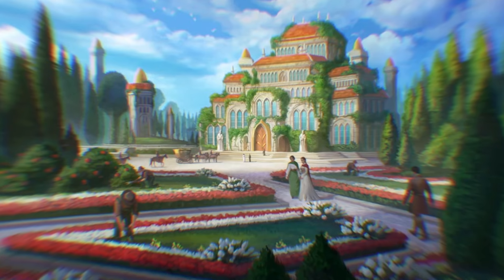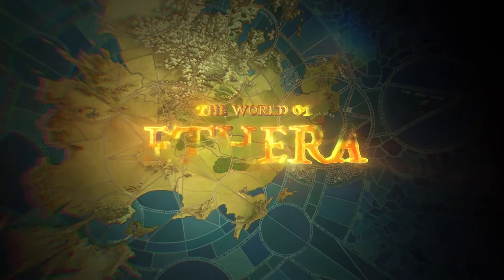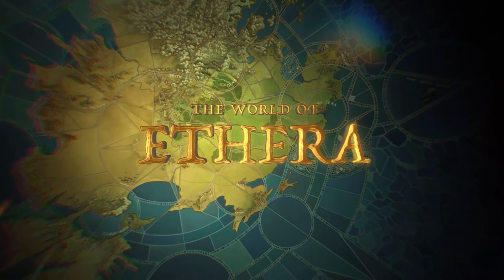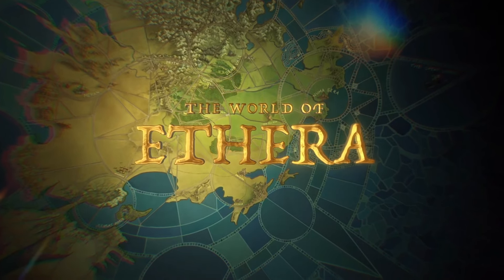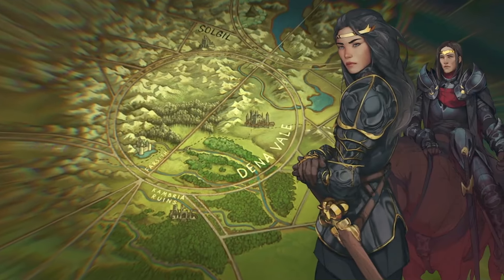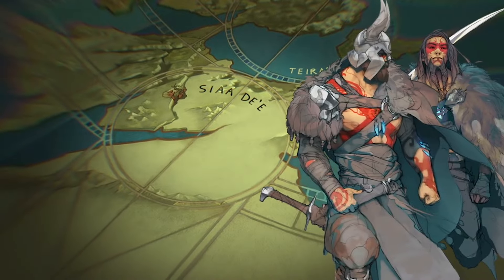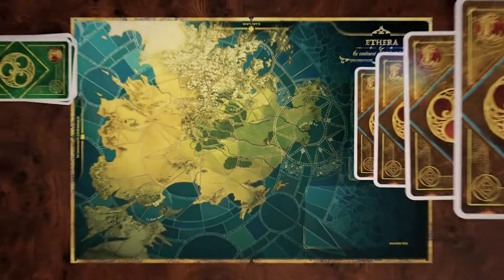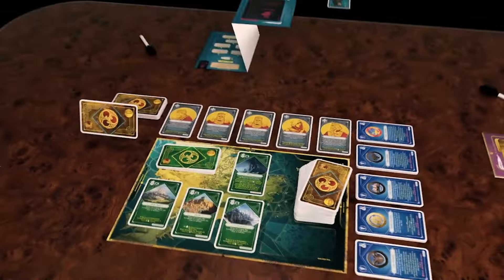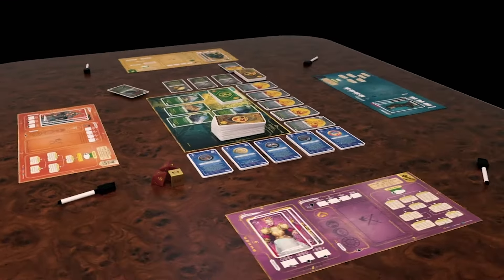Each player controls a different kingdom that comes with a trio of unique heroes to play as and customize. There are multiple ways to win the game, and whoever is first to any of them wins. The world of Athera is vast, beautiful, and dangerous — full of unique cultures and kingdoms all vying for control of the landscape. As the leader of your people, your goal is to amass resources and create the most powerful kingdom in all of Athera, so that your name will be remembered long after you are gone.